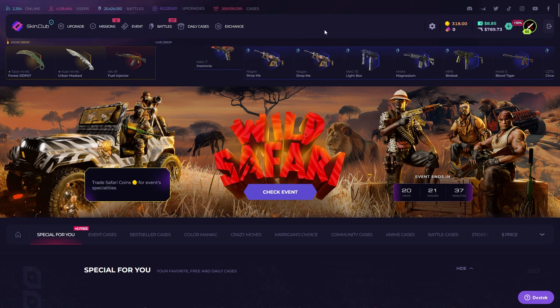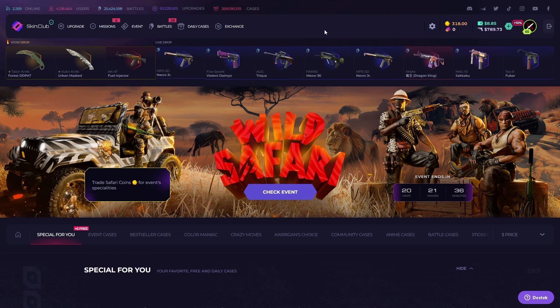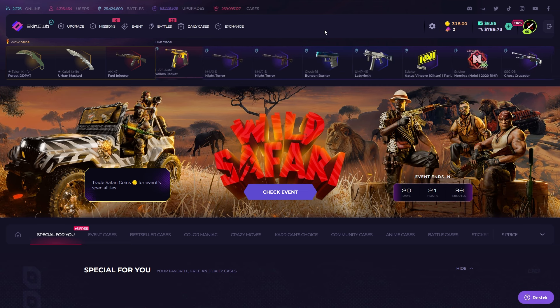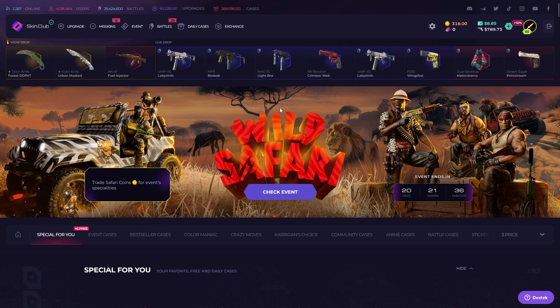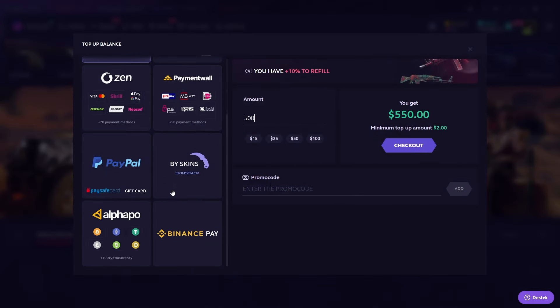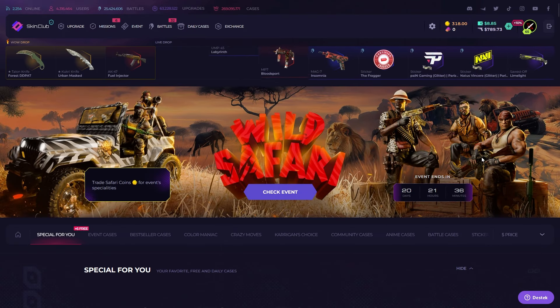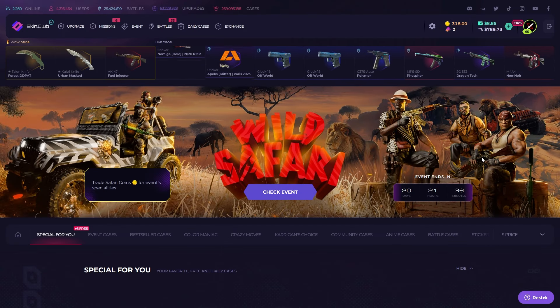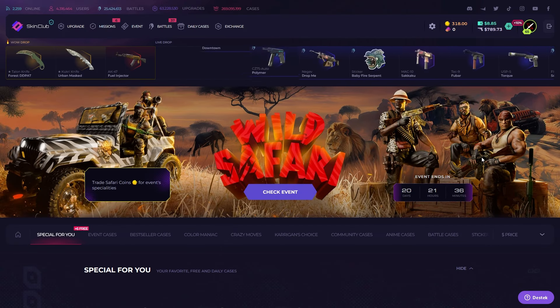Okay, I'm going to end the video — we have a loss but I didn't want to lose much. Close combat, thanks to you Skin Club. Don't forget to check the link in the description or click the plus button, type the promo code, enter how much you want to deposit, select your payment method, click Checkout, and start playing. Come back and withdraw your items — see you in the next video, ciao!